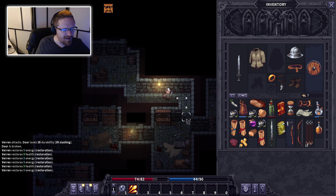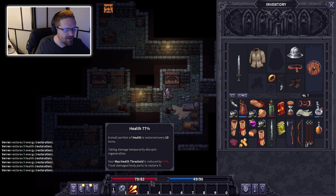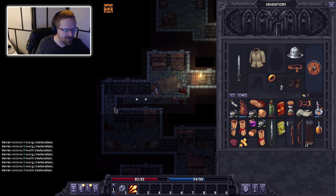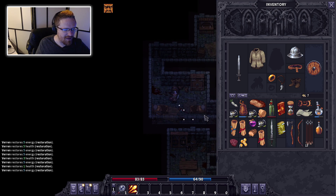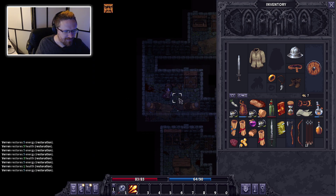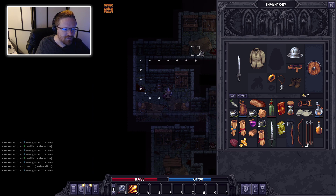My health just went up — I think it's taking these big jumps every certain number of turns. It went up to this maximum. So my maximum got lowered by the injuries I took to my body parts, but the red bar just goes up over time.